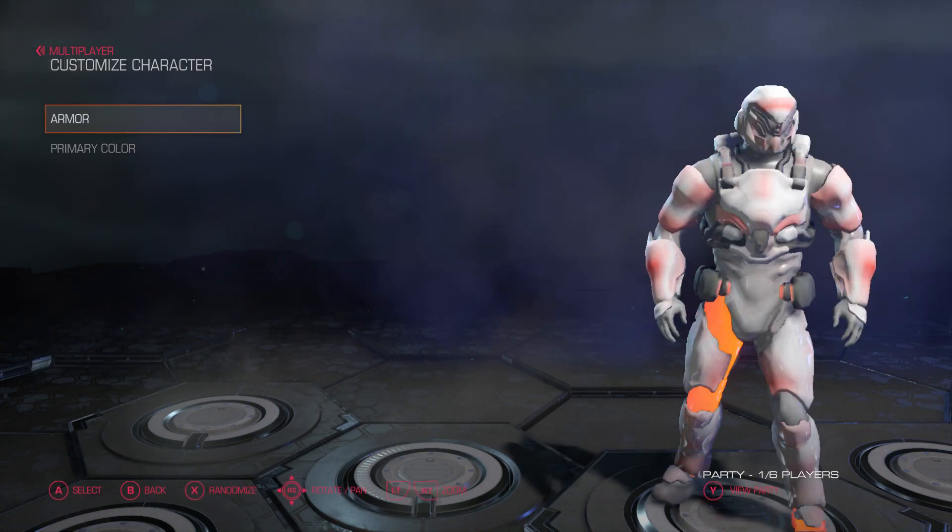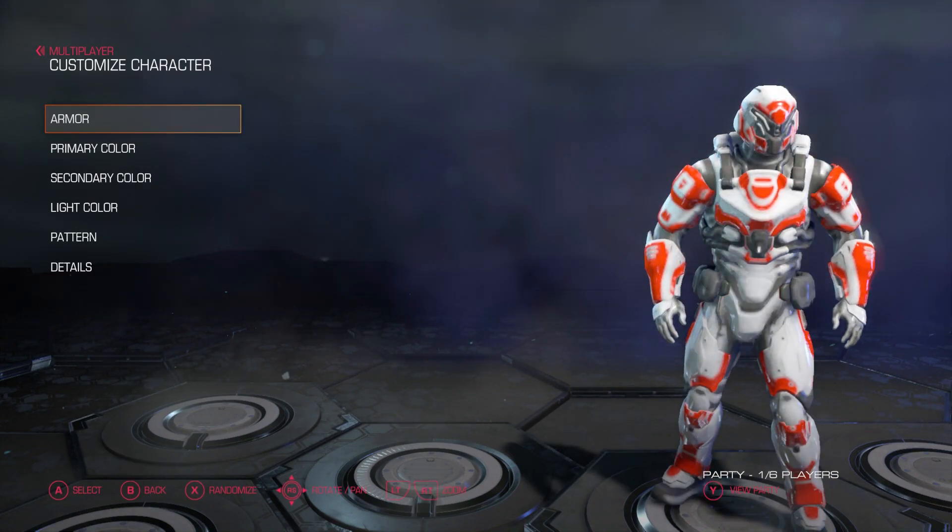Let's get into the customization. First you have armor, primary color, secondary color, light color, pattern, and details.